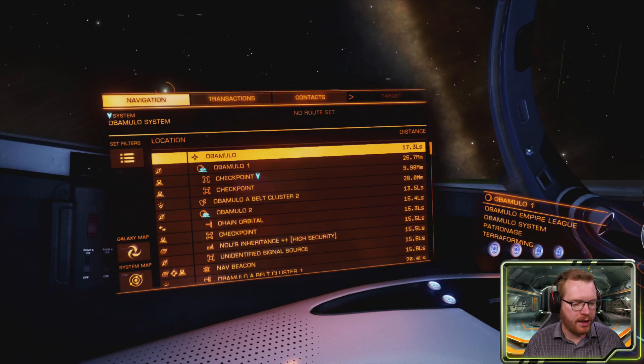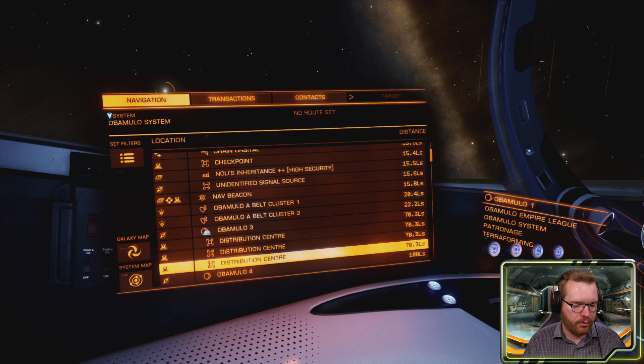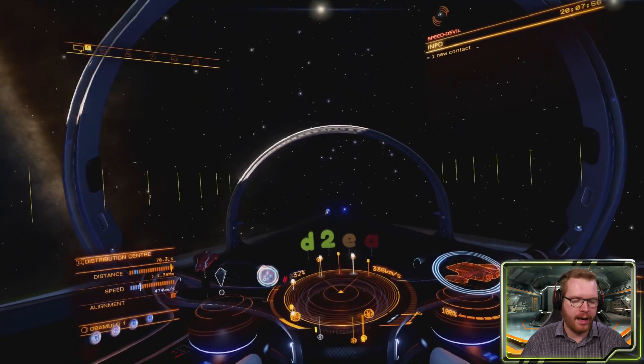Once you've made your way to the system, jump over to the navigation panel and look for distribution centers. Scroll down the list — there are actually three of them around Planet 3, so let's head out in that direction.